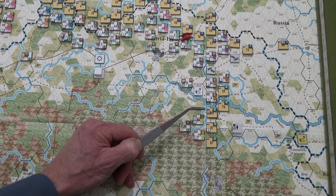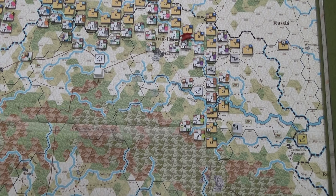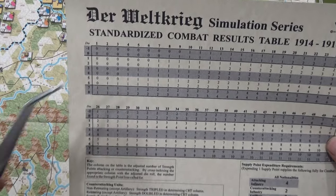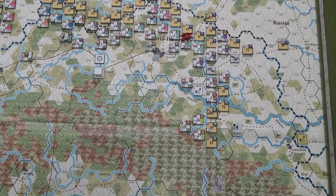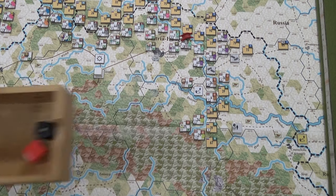They're going to be doubled instead of tripled. Brusilov has no supply whatsoever, so these guys are down to one strength point doubled. I go on the two column with a plus one to their die roll. You can kiss my ass unless I get a five — and now they're probably going to. Roll low — you've been rolling low most of the game. One! Oh my gosh — I think that may be the first time this has ever occurred.